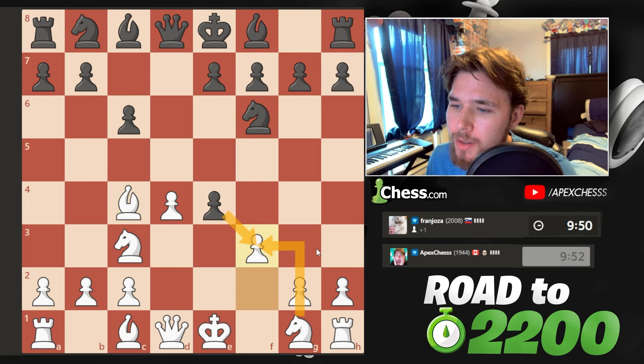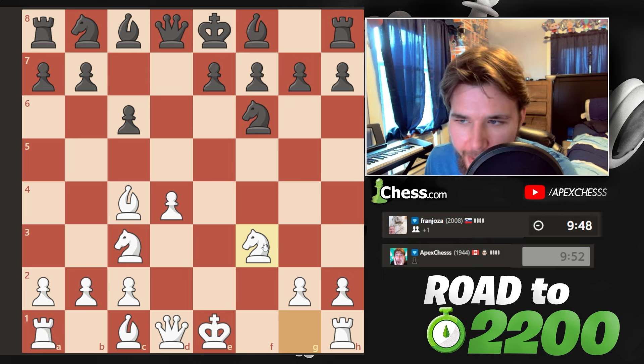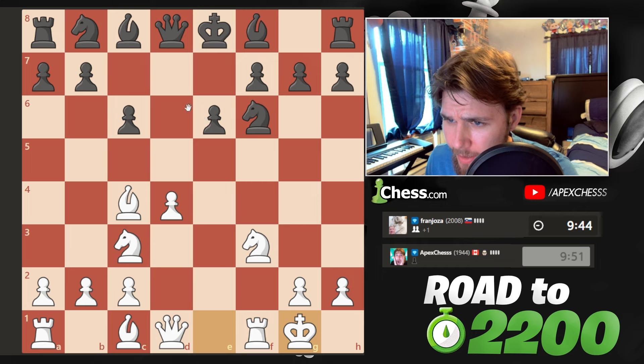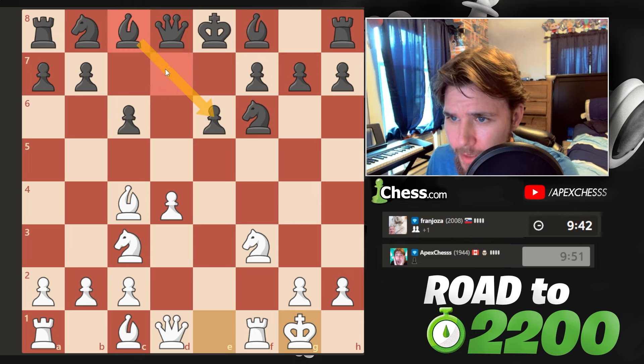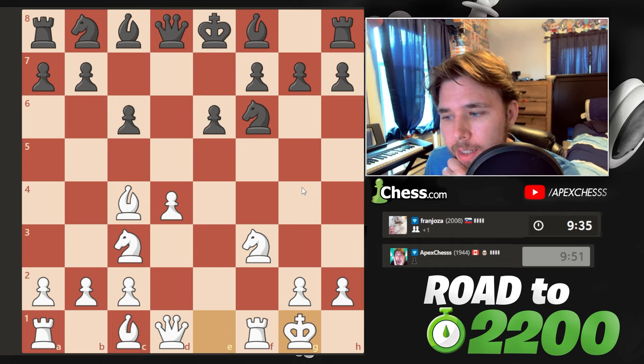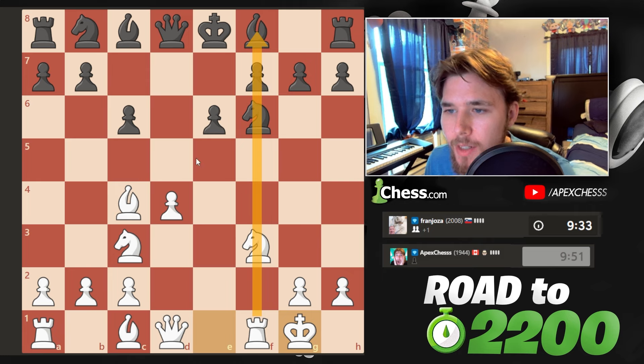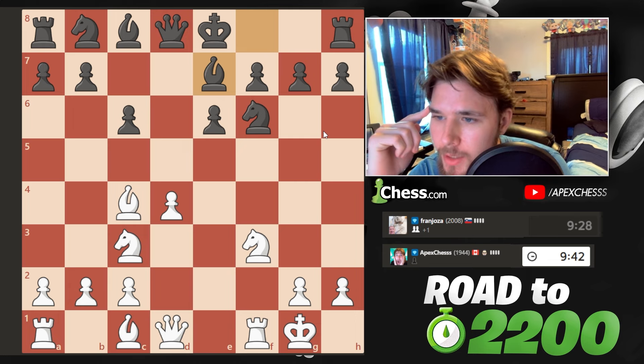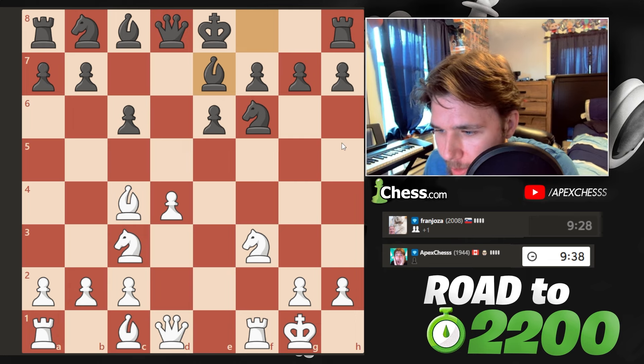f3 - this is all theory. This opening is not loved by the computer, but it's a pretty tricky one. We're gonna castle now. They're pretty passive with leaving this bishop. And like in the fantasy variation, we have all kinds of tactics here. I don't really know what's going on - I'm used to people playing bishop out there because that is technically the best way to play.